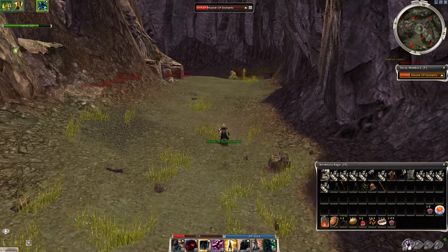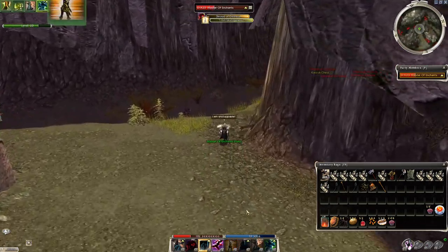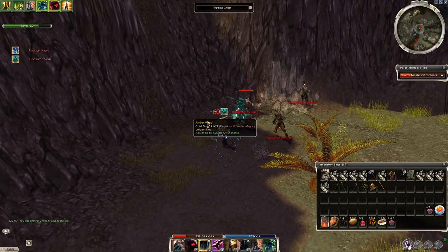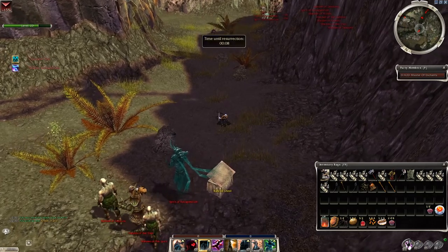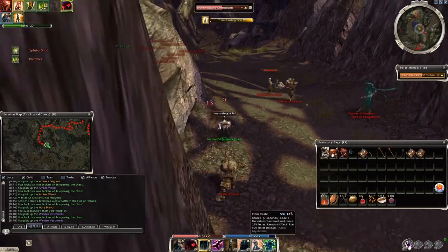On the other hand this area in hard mode is a bit difficult to survive. Most of the mobs here have either enchantment removal or stance removal, knockdowns, interrupts — especially the Wardens can be a problem in big numbers. So this is not a beginner-friendly place, and I would say Pious Haste or spell prevention is recommended, and maybe some boost to activate Dwarven Stability's anti-knockdown ability.